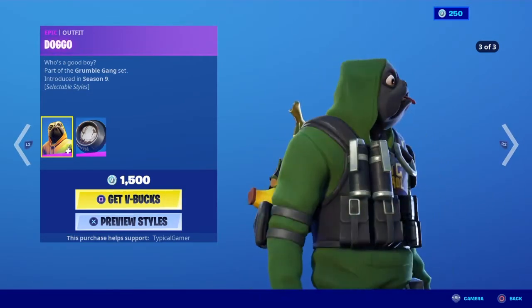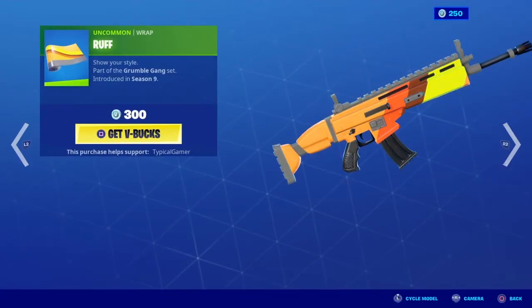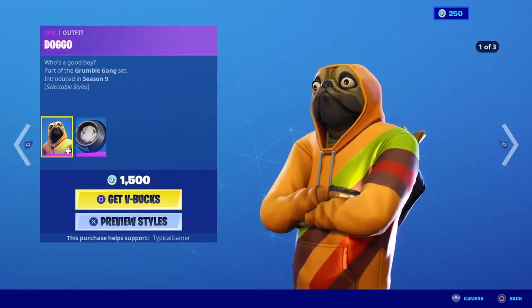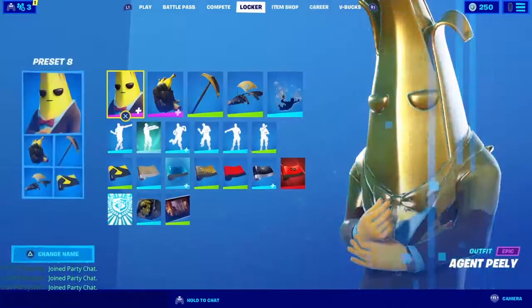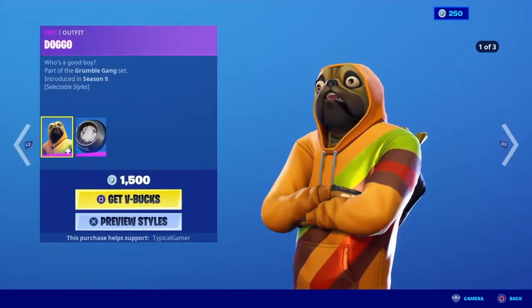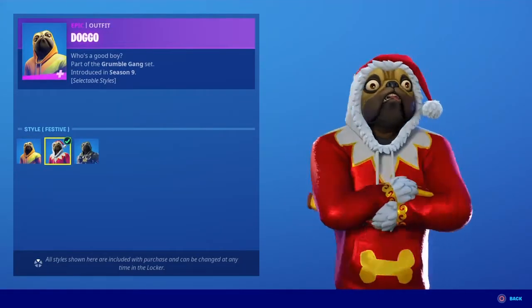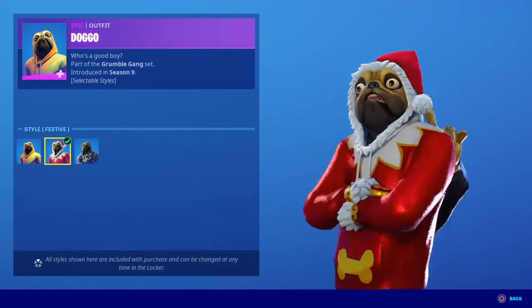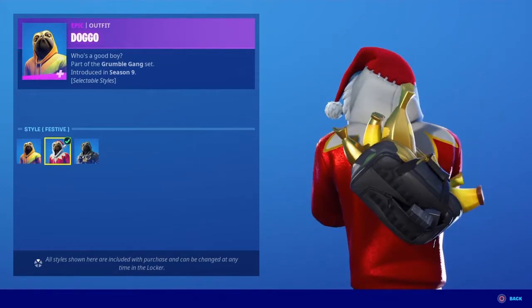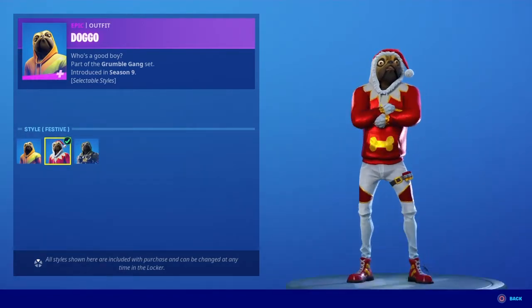So I don't really like this skin. My favorite style of the doggo is — what is going on? I keep clicking by, I forgot. Sorry. My favorite one is festive. He looks like Santa and stuff. Yeah, I like his suit, honestly. I didn't even see the pockets. It looks like doggo.